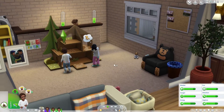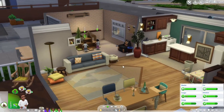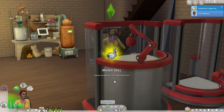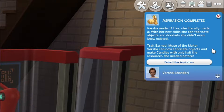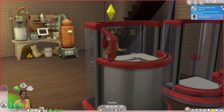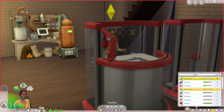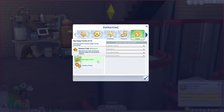Oh my goodness — aspiration completed! Varsha made it! With her new skills, she can fabricate objects she didn't even know existed. She earned the 'Muse of the Maker' trait — Varsha can now fabricate objects and make candles with only half the resources needed before. She can also craft fine wall decor on the fabricator. We reached fabrication level 10! We did it!